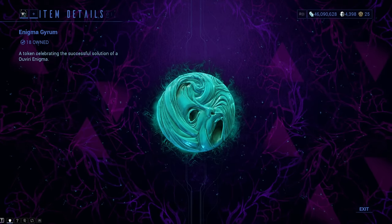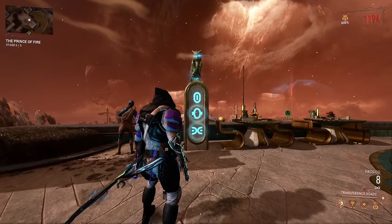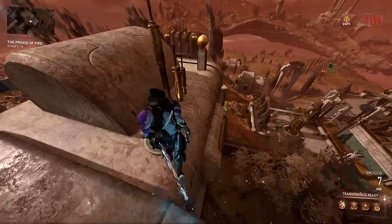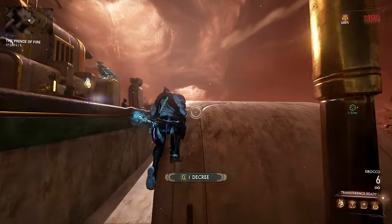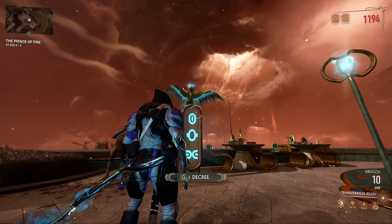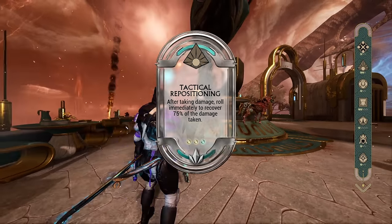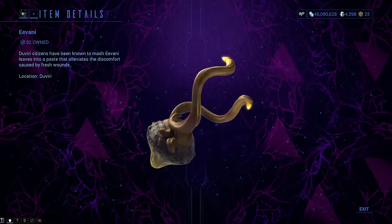Enigma Gyrum is a very peculiar resource to farm. You can get it by solving Enigma puzzles, which are optional objectives in the Duviri. What you need to do is find one of the pylons with the three symbols that are all over the place. After you find it, you need to find the symbol canisters somewhere around the Enigma puzzle and then you need to shoot at them to get the right symbols. After that, you'll be done — you will get the Enigma Gyrum and resources at the end. I will probably make an in-depth guide on how to solve every single Enigma because there are a lot of them and every single one is a bit different. Some are a bit harder, some are really easy, but yeah, it's just Warframe.